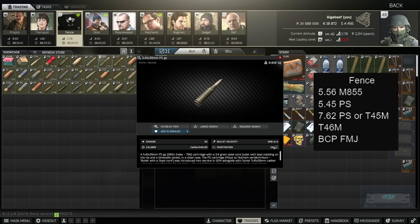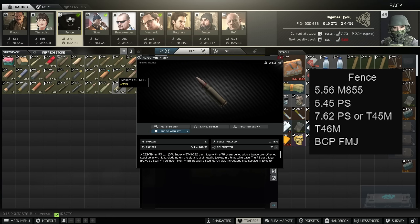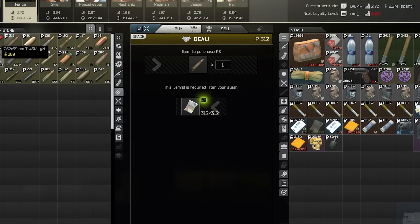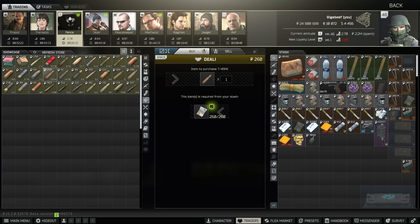The common ammos to look for on Fence are 5.56 M855, 5.45 PS, 7.62 PS or T45M, and BCP FMJ for 7.62 NATO. Now that ammo stats are in the game, it's a million times easier for less experienced players to figure out what is decent. If you're under level 15 and checking Fence, just look for anything with 30 or more pen as a good start. Do a linked search on the ammo to see what weapons it goes with.